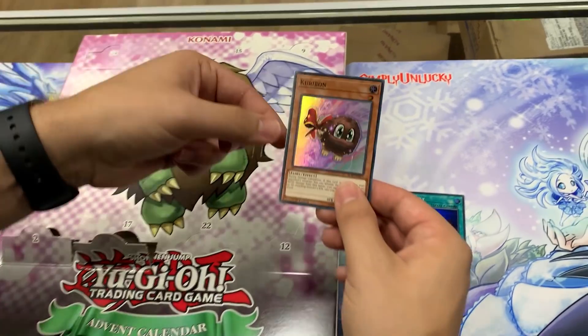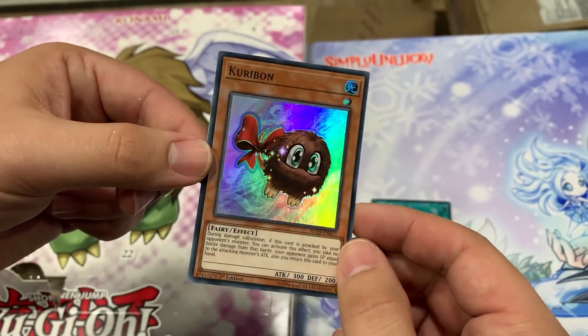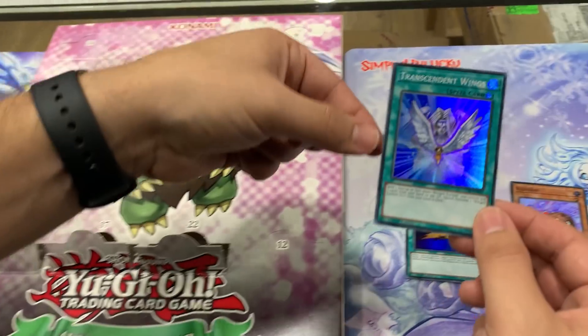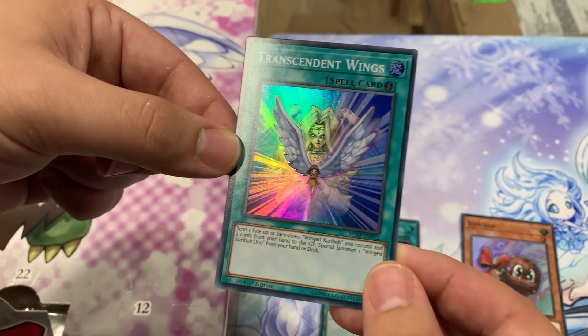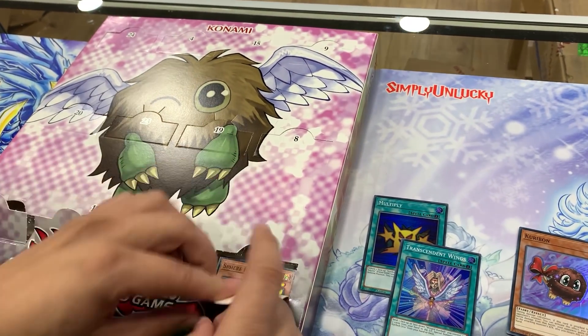Next we have Kuribon - a little girl version of Kuriboh, kind of. I'm actually not sure what all these effects do. Next is Transcendent Wings: send one face-up or face-down Wing Kuriboh monster you control and two cards from your hand to the graveyard, then special summon Wing Kuriboh Level 10 from your hand.